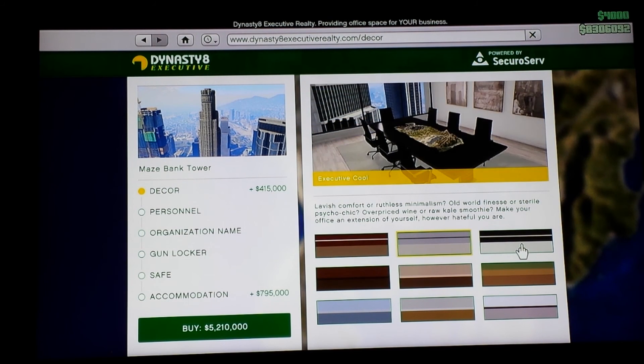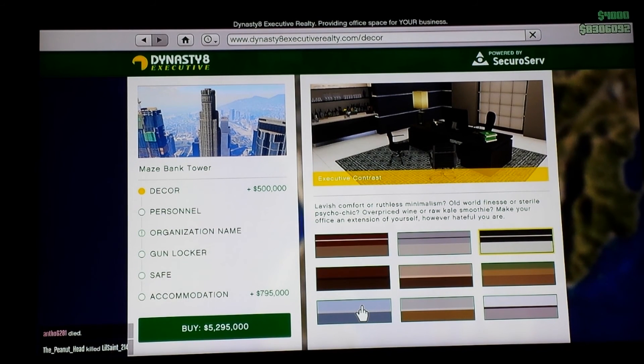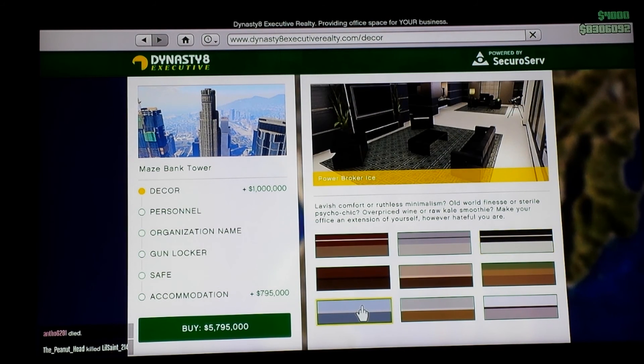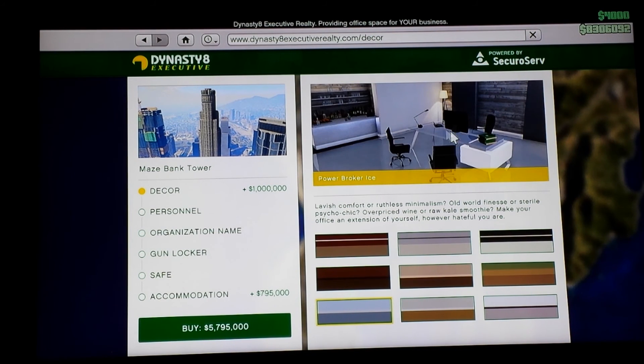I'm eating an ice cream, yeah. Each one is different, as you can tell. The most expensive one — he's eating Scribblers — is like a million dollars. It's cool how it changes the way it looks.